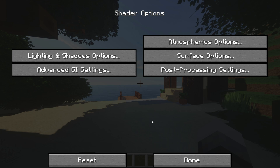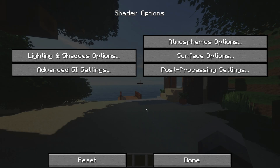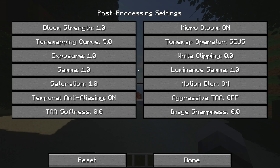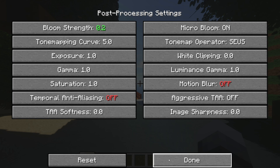Go to Surface Options and set the Texture Pack Resolution to match your PBR Texture Pack. If you find the FPS is still low, you can lower the Texture Pack Resolution. Then turn off High Precision Parallax and Water Parallax. Finally, go to Post Processing Settings and set Bloom to 0.2, Motion Blur off, and Temporal Anti-Aliasing off.